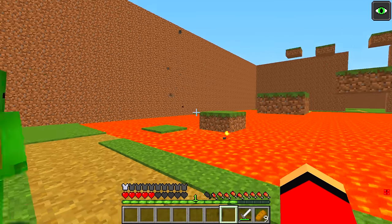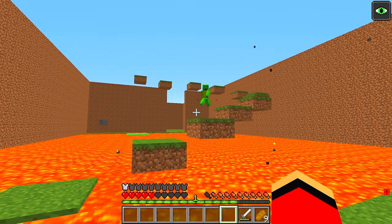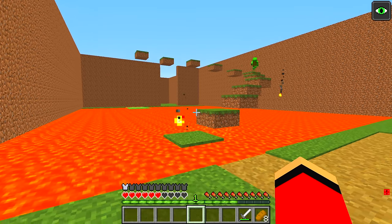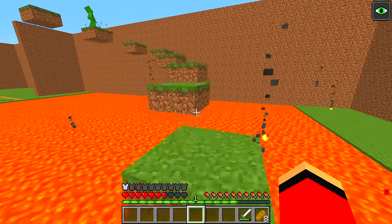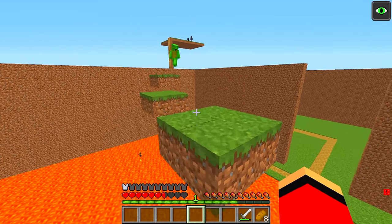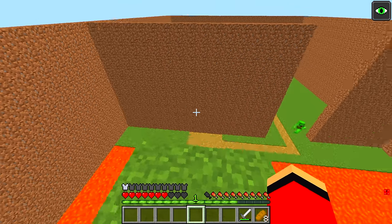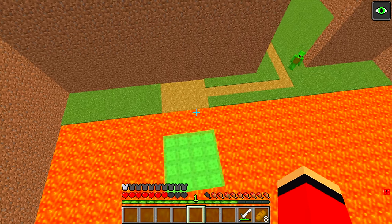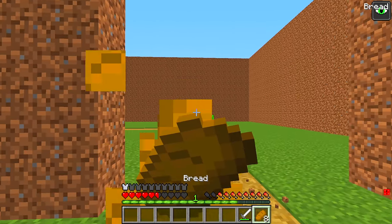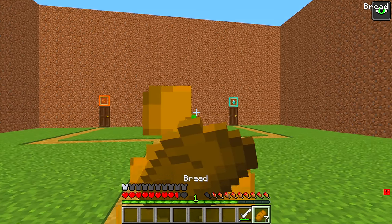This place is awesome! It's a lava parkour course, right? This one is super tough — I can tell! One slip and I'm a goner! Almost there — look out! Yes! Woohoo! No way, I did it! That was a lot of fun! Good parkour course, Mikey!